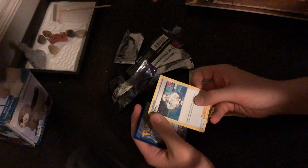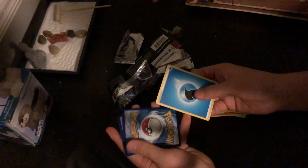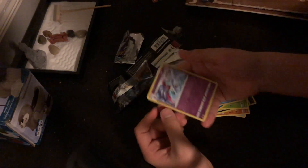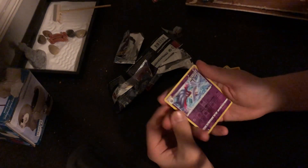We got a Melony — I think that's actually probably right. We got a Water Energy, we got a Walrein, and we have a Hollow Malamar Rapid Strike Style.